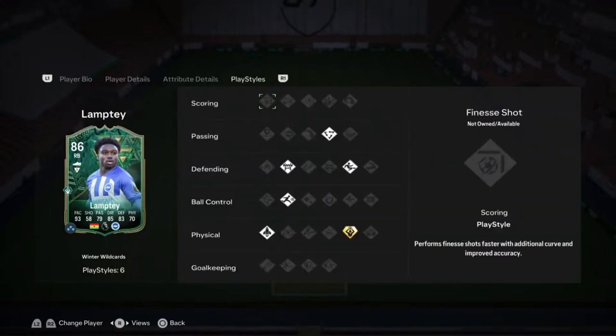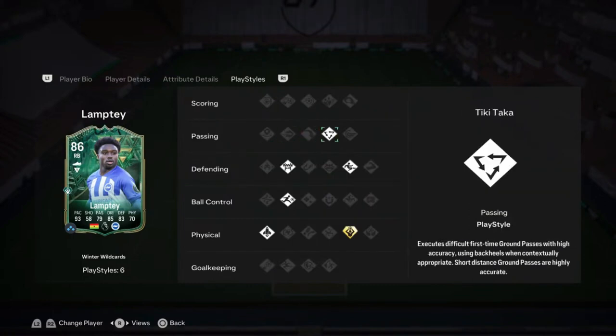Moving on to his play styles — Lamptey has got 6 of them. His first is the Tiki Taka play style under passing, which means he'll be able to complete difficult first-time passes with accuracy and he's got access to passing with his heel as well.